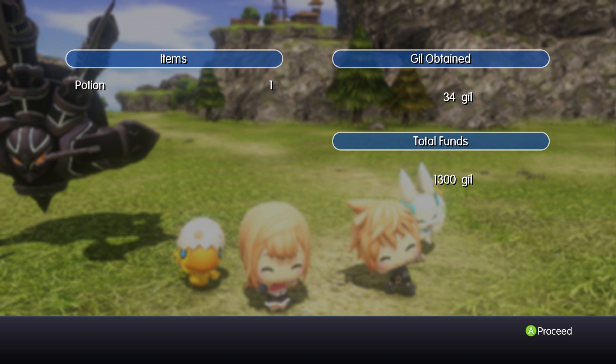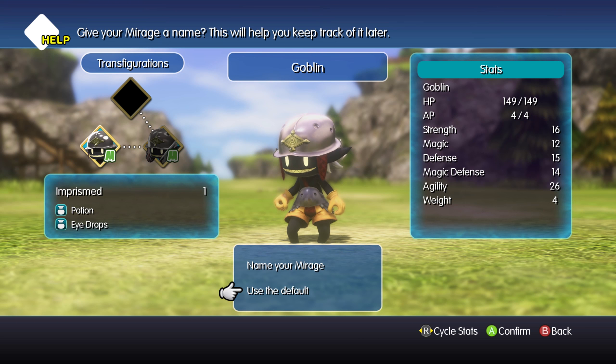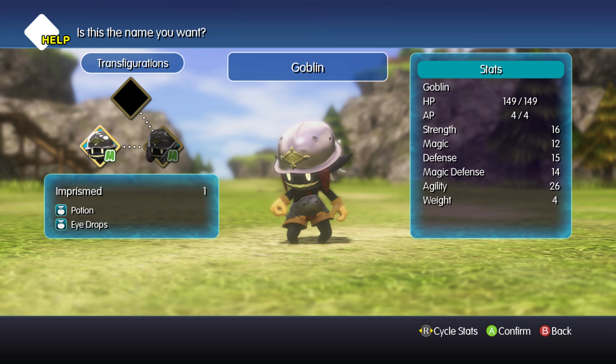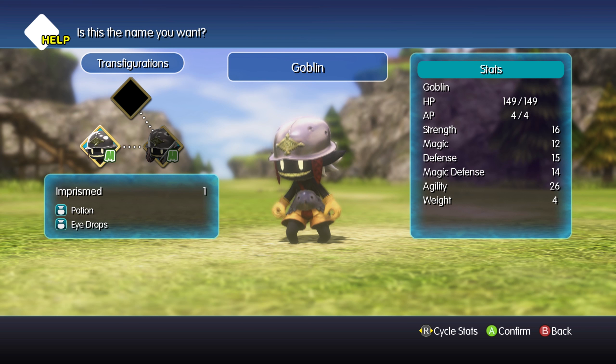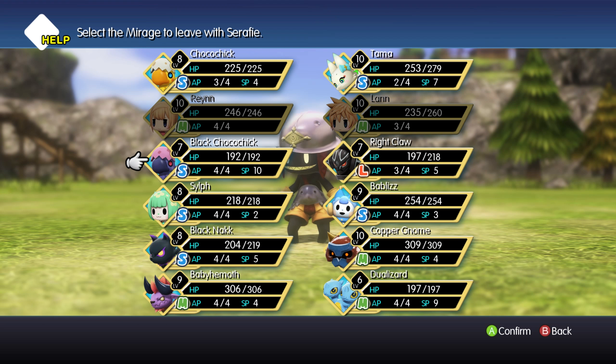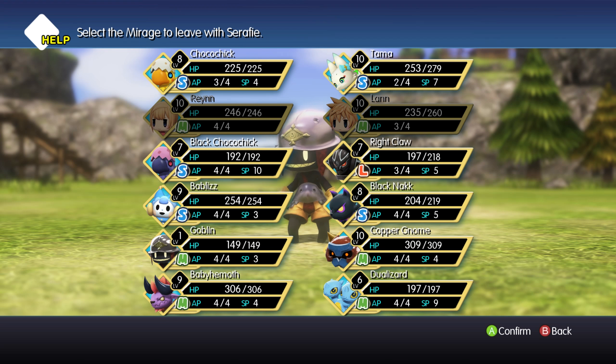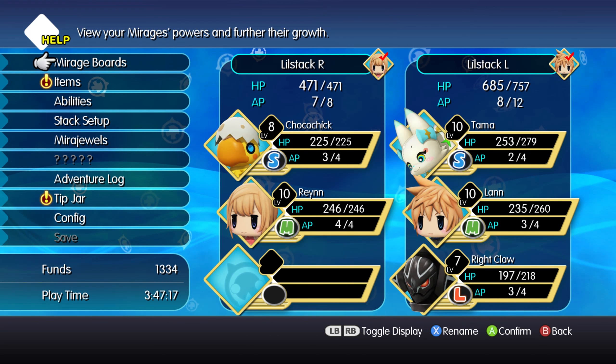With the battle done, you get the customary everybody-gets-XP-and-gil screen. Here we get to take a look at the new mirage — you can name them if you want. Now, you can only have a certain number of mirages. I'm going to bring this one with me to demonstrate a couple of things. Sylph, I'm not using you — we'll send this one back to Seraphie, who's another character in the game. She allows you to swap out your mirages at various safe points or gates.